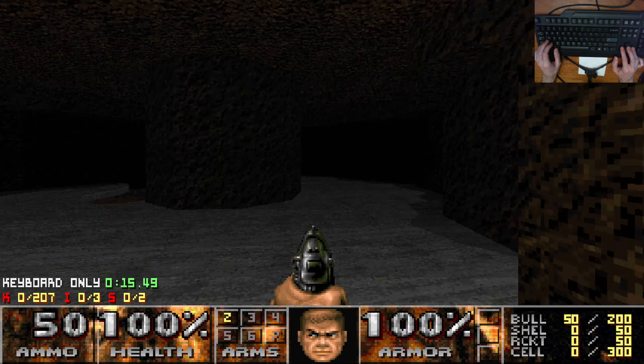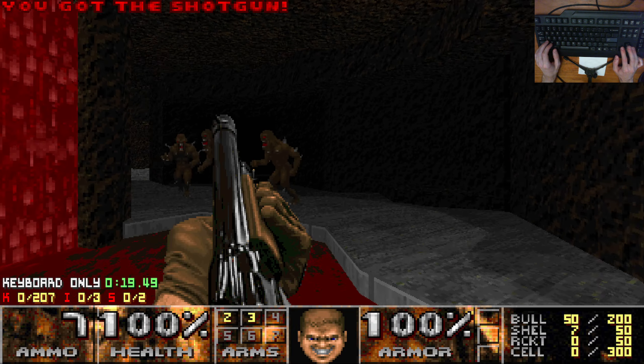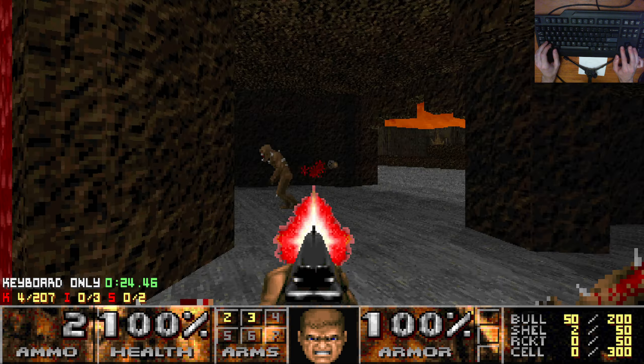Canyon of Blood. It's time to continue with Scythe 2. We start where we left off — pretty cool. It's a thing throughout the entire Waste chapter that each map looks like it sort of ends and begins in each other.